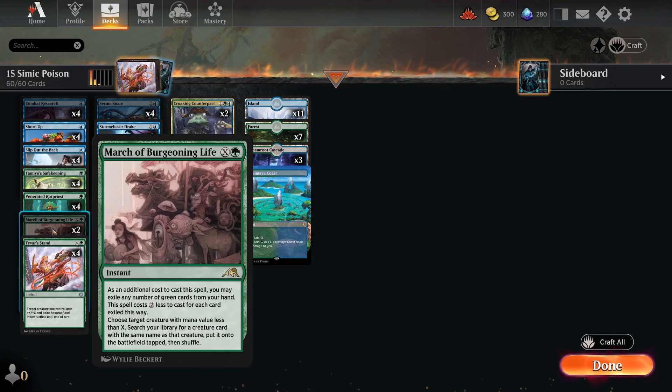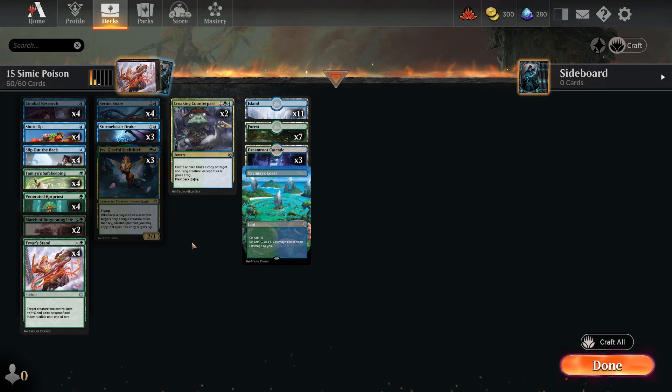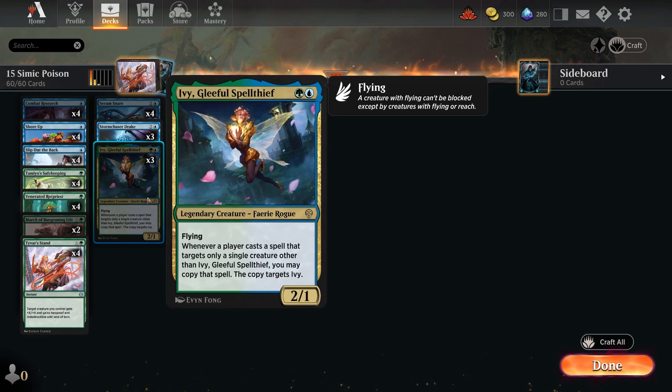March of Swirling Mist is another rare in the deck: choose a target creature with mana value less than X, then search your library for a creature card with the same name. So you can search up your Rot Priest or anything that costs less. You can also make it cheaper by exiling green cards from your hand. It's only one mana, and Ivy is only two mana as well.